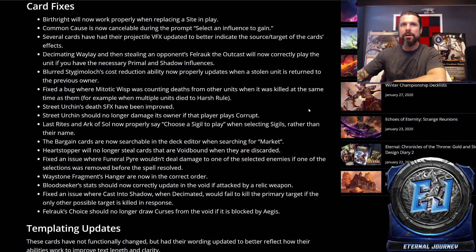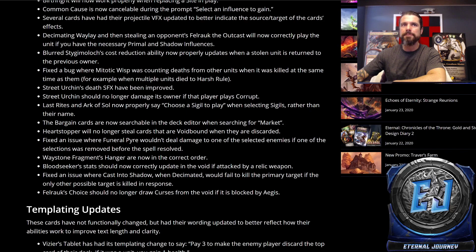Last Rites and Arc of Soul now properly say 'choose a sigil to play' when selecting sigils rather than their name. The bargain cards are now searchable in the deck editor when searching for 'market' — another quality of life one. Heart Stopper will no longer steal cards that are void bound when they are discarded — that seems fair, because you are discarding it and then it tries to steal it, so if it's void bound it should go to the void.